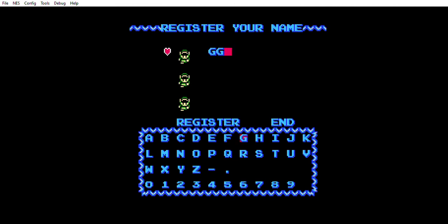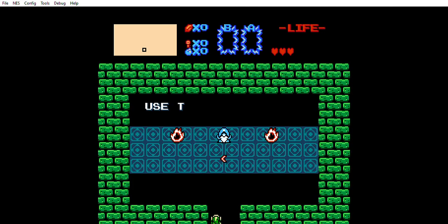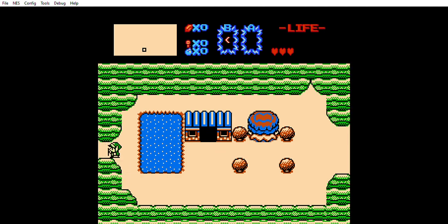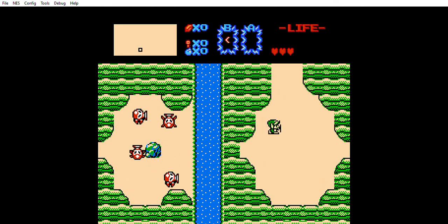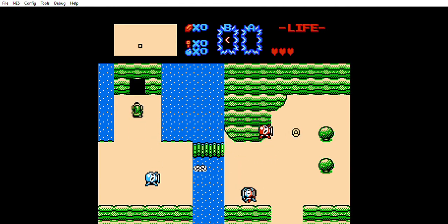We're going to go ahead and put our name in and get started. This is going to be a bit more difficult than the original Zelda. We have the boomerang and what seems like a hint to find Dungeon 1 — use it when you go across the river. We're already ahead of where we were in Zelda Outlands, seeing as we played through that entire game without ever finding the boomerang. But this time we're starting off with no sword, and we need to cross the river to find Dungeon 1.